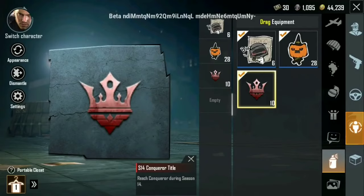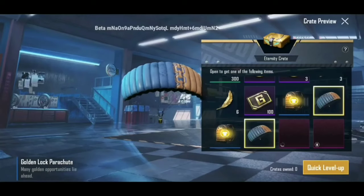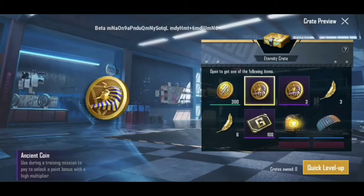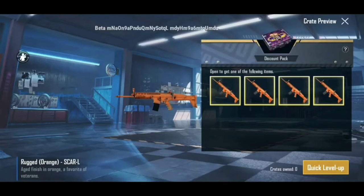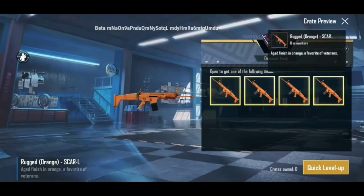We have to see new leaks — a lot of boxes called NDD Crate. After this crate, we will see some events for free. With that, we have to see a new discount pack — basically the discount pack will have AK. And if we win, we will get UMP's permanent skin; otherwise, we will get a time-limited version.